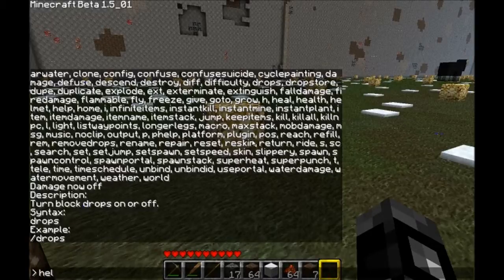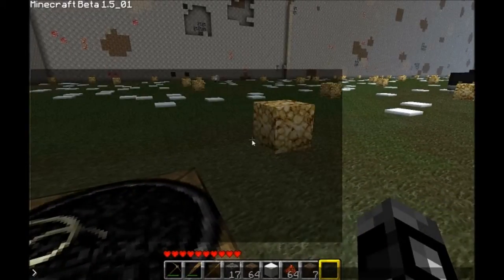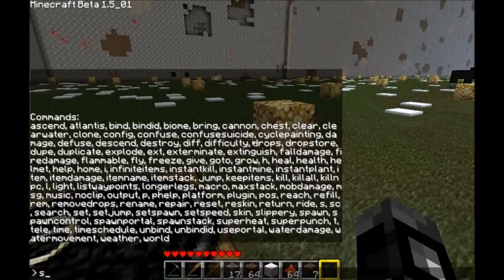Let's say you're excavating and you don't want to have all of that extra drops — you can just turn that off, like if you're excavating with TNT.